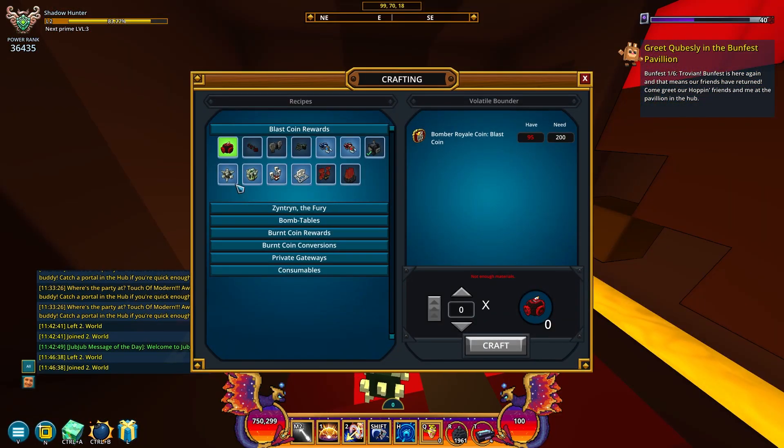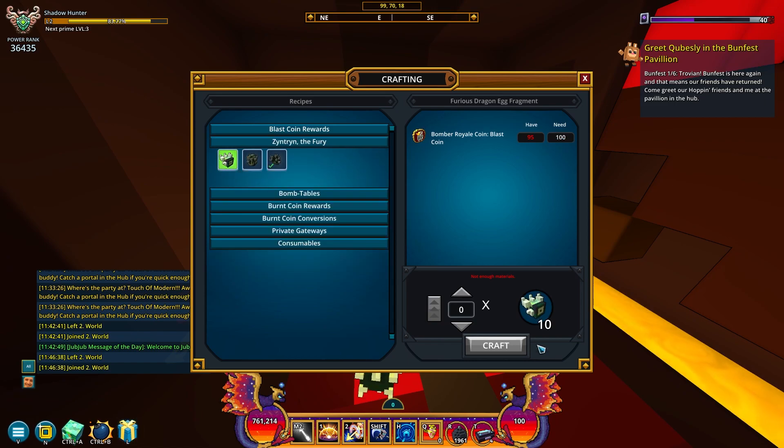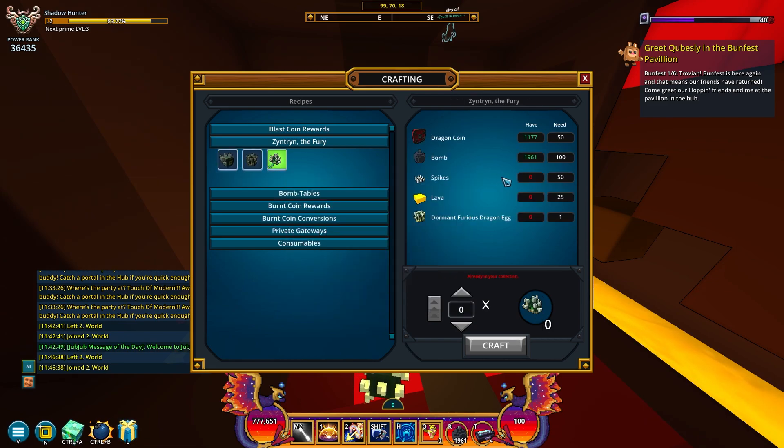In case you guys are wondering, the crafting recipe is down here. You can see we need 100 coins for 10 fragments, and you need 100 fragments for the egg. Then you take the egg and make the dragon, which as you can see this is what it'll cost. The recipe could always change — this is only like day two of PTS, and things do change quite a lot, so this might not be completely accurate when it actually goes live.